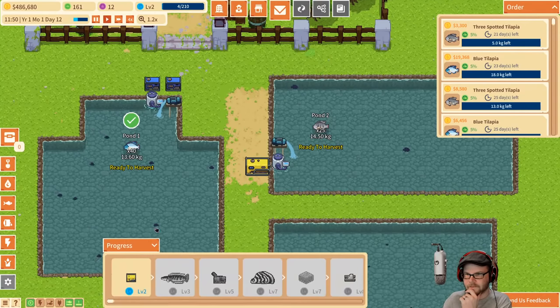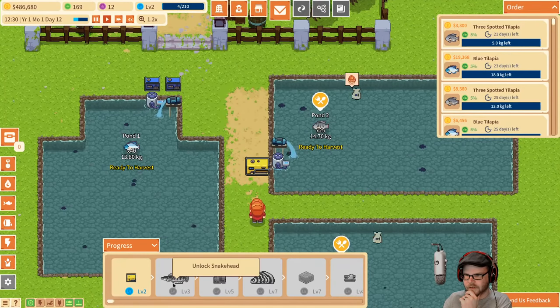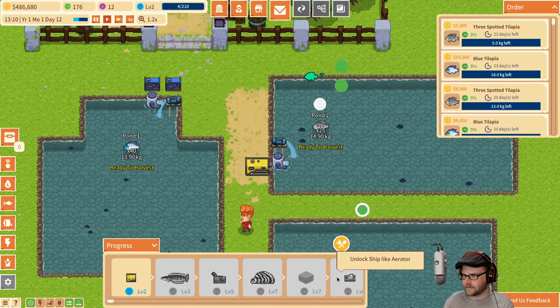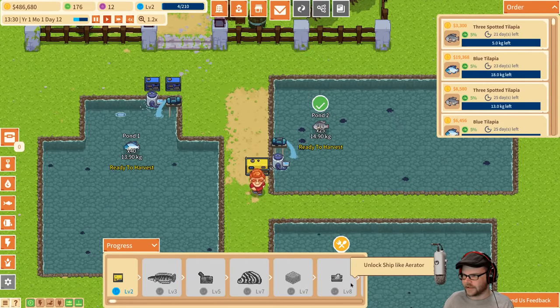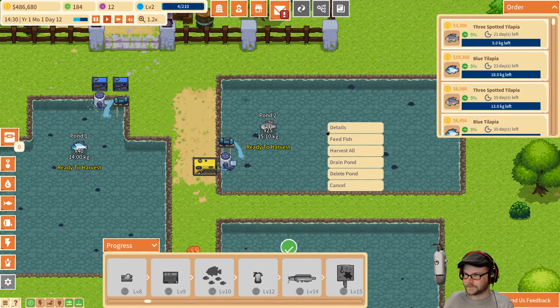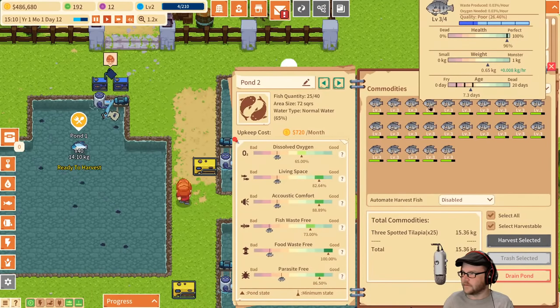What does the progress mean? Can I unlock a snakehead? Yes, the snakehead is the next fish we can get. Also muscles, large aerator, ship-like aerator — like a little boat that goes out in the water. Unlock breeding — couldn't do that before. How we doing? Fish are looking perfect.